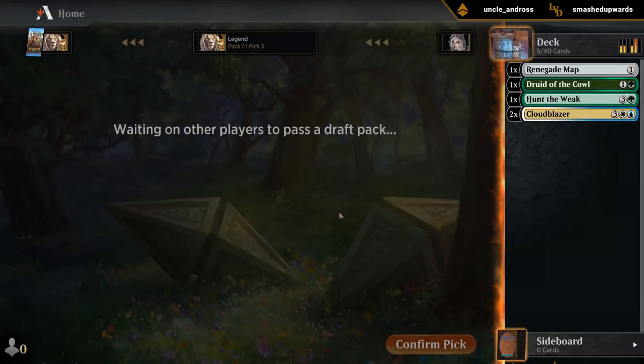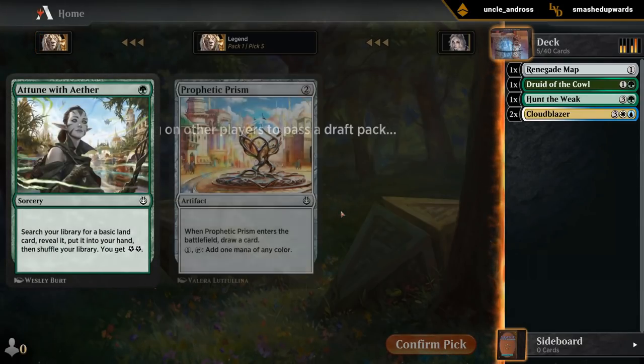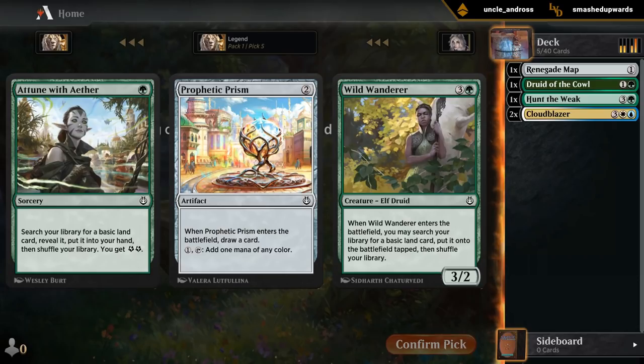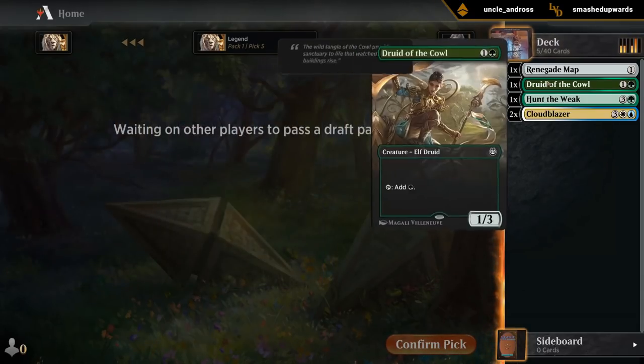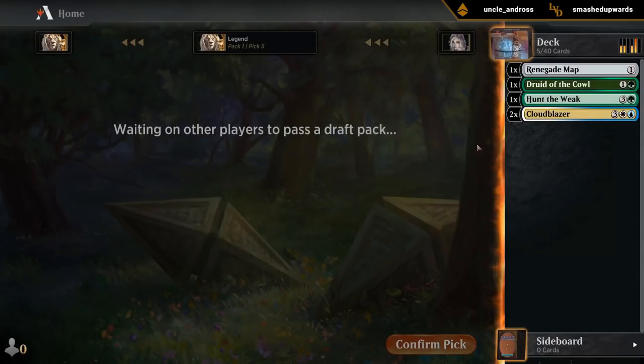Cards we're actively looking for: Attune with Aether, more Renegade Maps, Prophetic Prism, and Wild Wanderer — those are the main mana fixing cards, and I guess Aether Hub. Then we can end up with maybe just a five-color deck, or maybe splashing even more colors. Who knows?